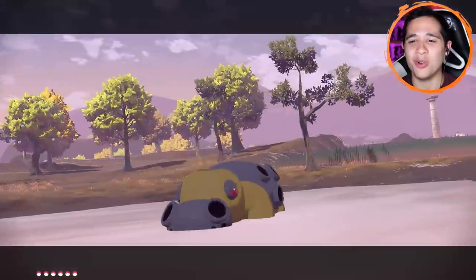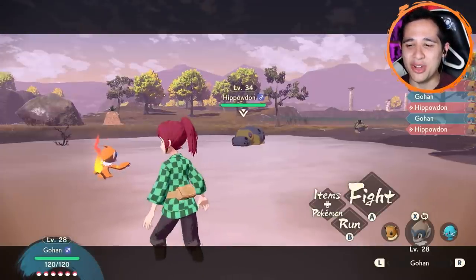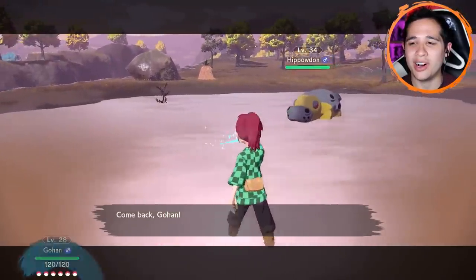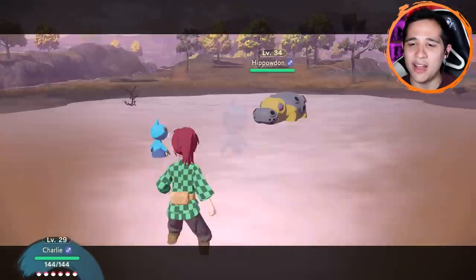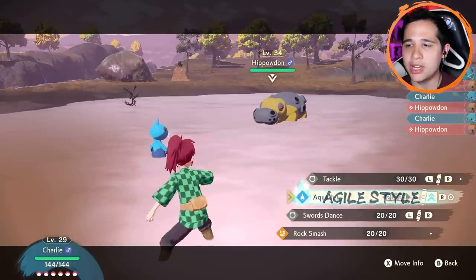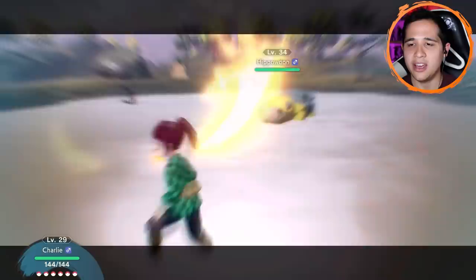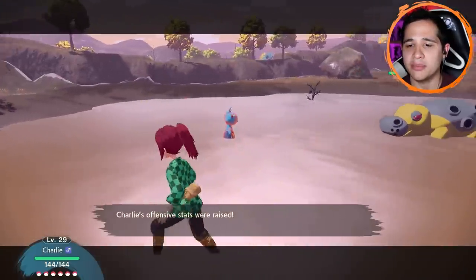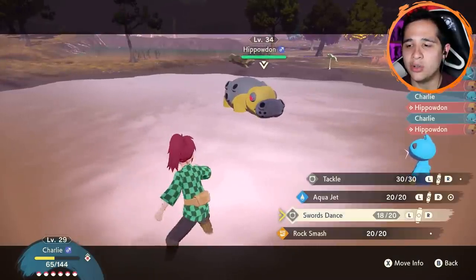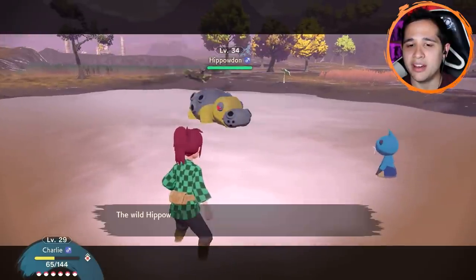Please at least be low level. We have Monferno leading, don't we? Gohan, no dude, you can't do this. It's level 34 — not terrible compared to some other Alphas, but we definitely cannot handle it with Gohan, so Charlie hopefully doesn't get Bulldozed in one shot. Nice, we actually get to move first with Aqua Jet! Maybe if I do Agile Swords Dance — we're still gonna take a hit. I'm pretty sure we can survive one hit from Hippowdon unless it's like Earthquake. It's going to be Mud Bomb! Charlie took a lot but we're fine. We missed the strong style Aqua Jet — of course, now we're dead.